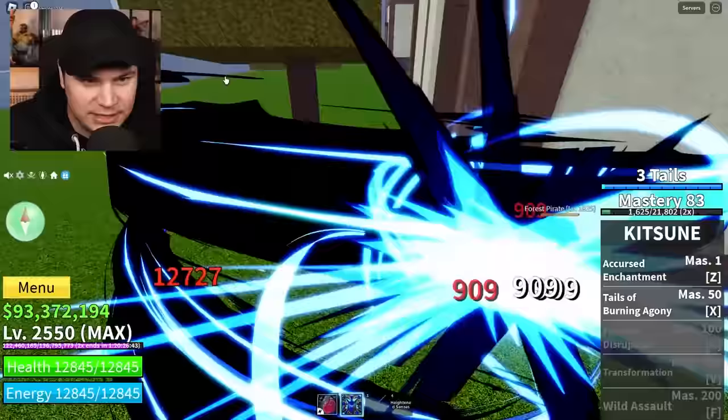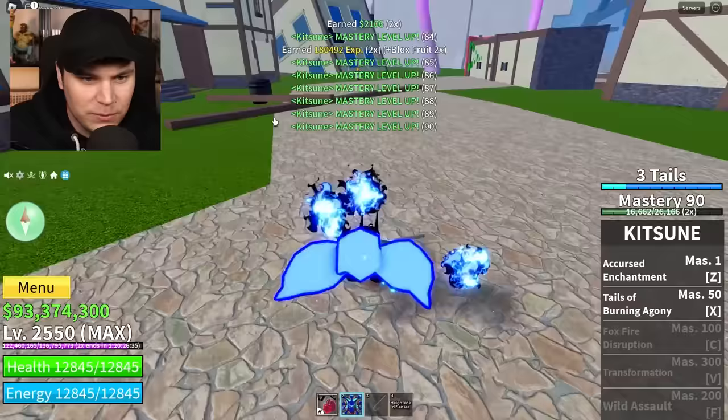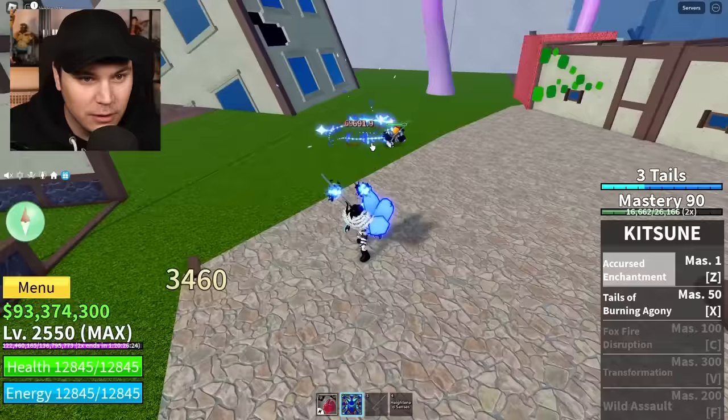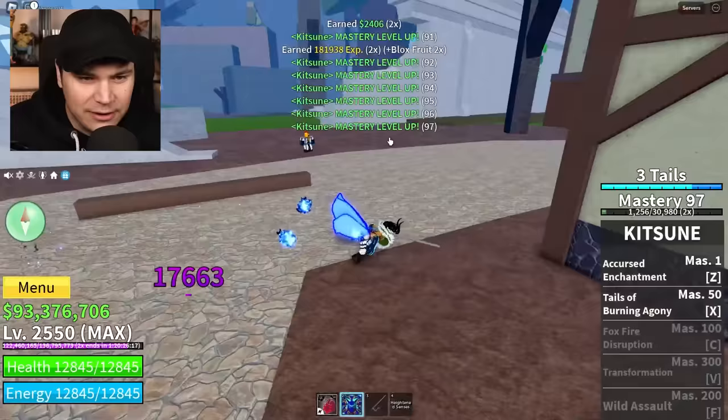Wait, you actually set people on fire too? How is this fruit real? This fruit is way too good! Zen ability! It's just like a delayed attack - you throw that on somebody and then a little while later it just simply hits. And then you can just continue attacking them? This fruit is actually amazing!